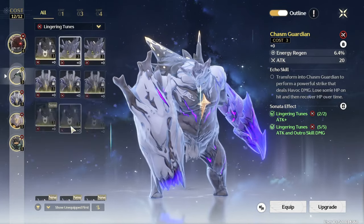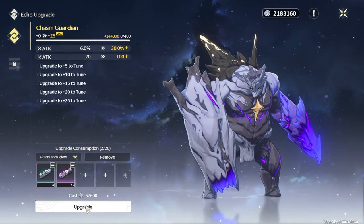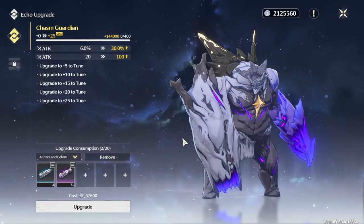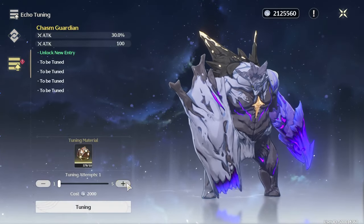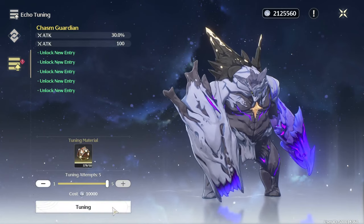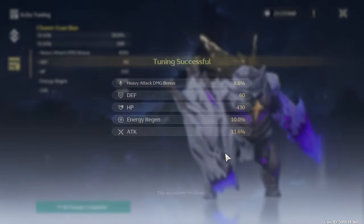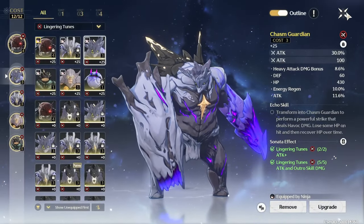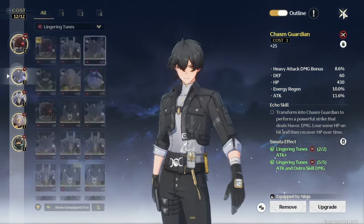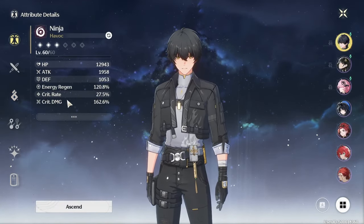Let me show you guys my attack echoes — oh my god, look at how many I farmed. Just gotta hope we get some good stats. I have a lot of echo XP. I'm too excited. Alright, YOLO, let's go. Ooh, attack percentage — it didn't give us crit rate, but we got some decent ones. Well, it's not good. But I'm not gonna spend another month to get an attack percentage. I'm really losing my sanity with these stats.